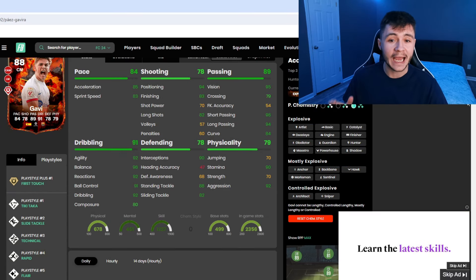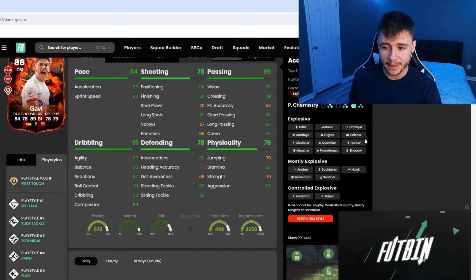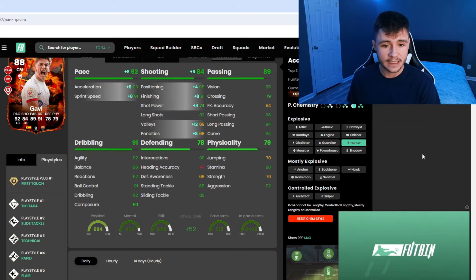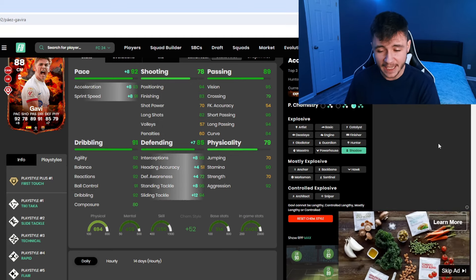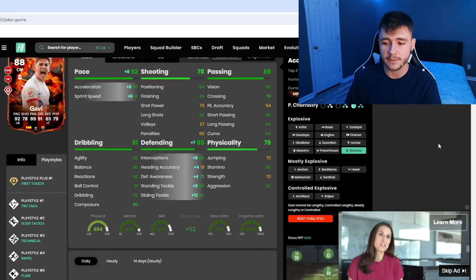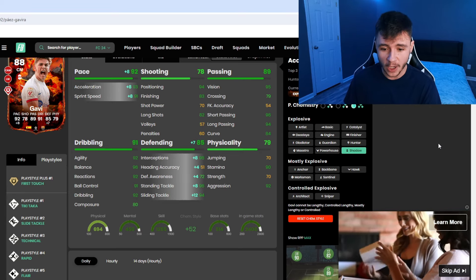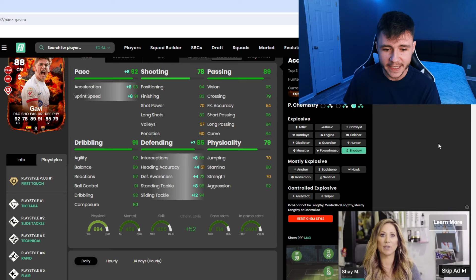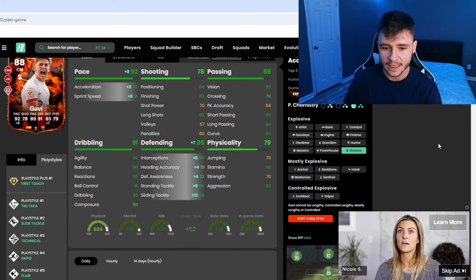When it comes to chemistry styles, it comes down to how you want to use him in-game. He does have high-high work rates, so if you want him to be more of an attacking threat, I would personally recommend the Hunter — it gives him the explosive acceleration type with 92 pace and 84 shooting. If you want him to be a bit better defensively, the obvious option is the Shadow chem style, giving him the same 92 pace and 85 defending. With Shadow he'll have 98 interceptions, 72 defensive awareness, 96 stand tackle, and 94 slide tackle — defensively quite solid.